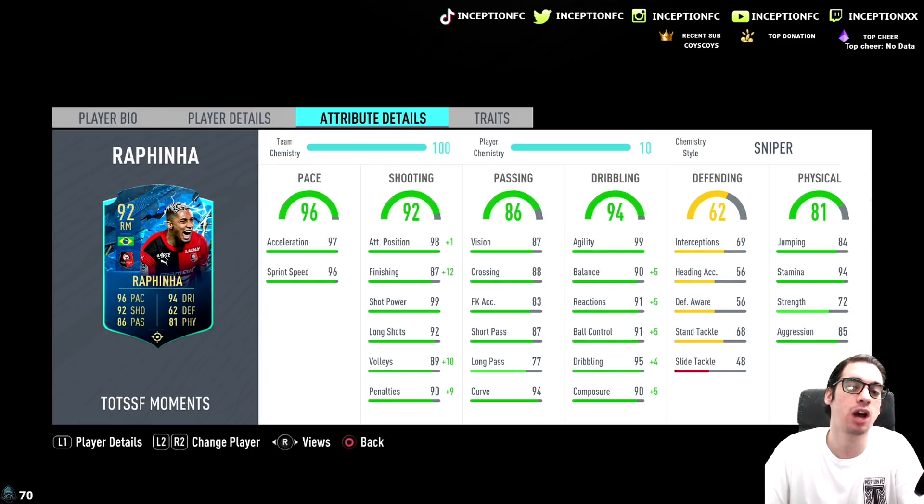Finishing at 87 obviously suggests that you need to give this card a sniper chemistry style, as with most cards in this game, because the gameplay is absolutely terrible during the daytime. He has 99 shot power, which is definitely very helpful for most situations. When your base card stats for shot power is already really high, it's very helpful to give chemistry styles where you don't necessarily need to improve it. You're also boosting volleys by a plus 10, as well as penalties by a plus 9.